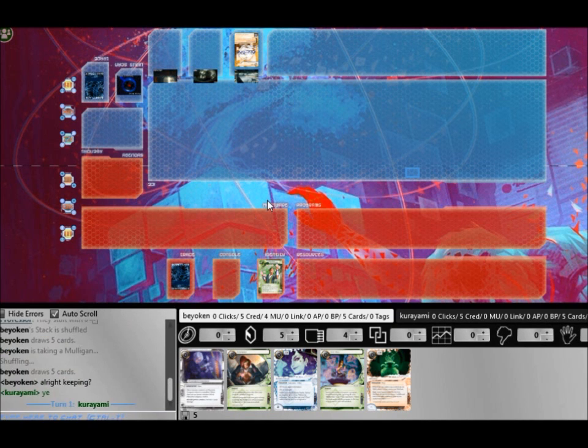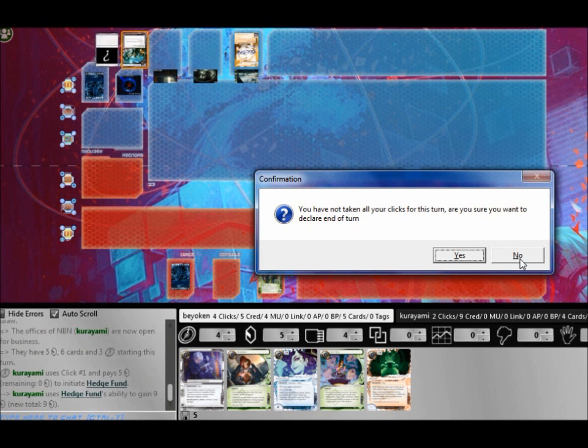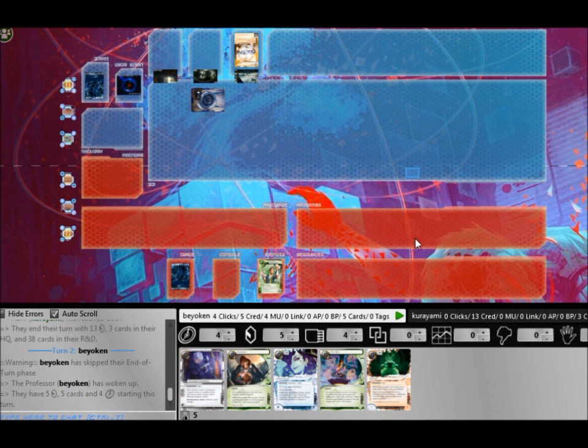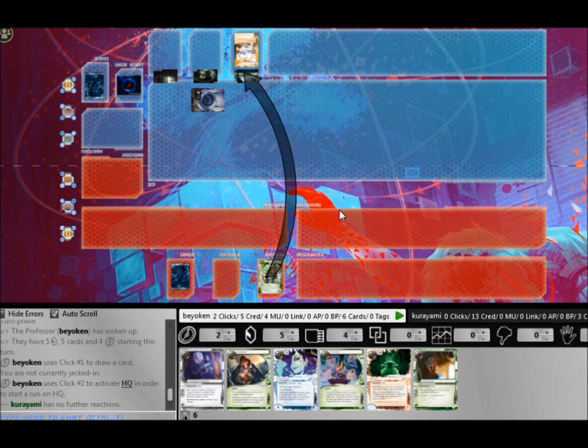I mulligan into a horrible hand. This is definitely not ideal — there are no money and no draw cards so I have absolutely no idea how to start off with such a poor hand. The test run scavenge combo is there but that's about it. I draw into a clone chip so it's just bad.